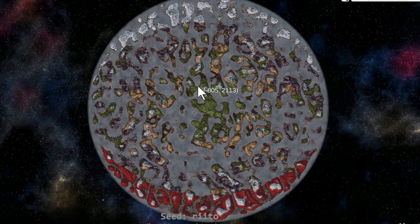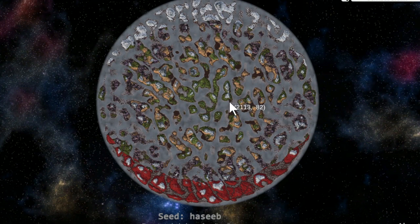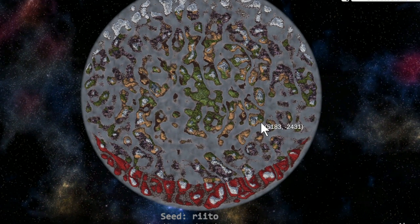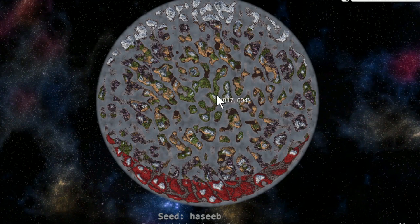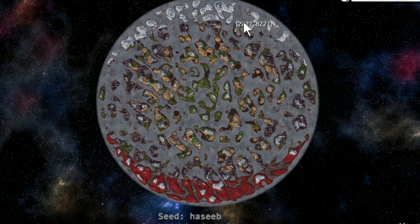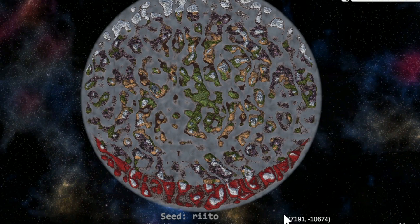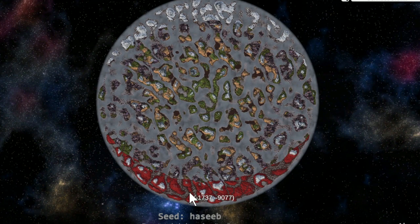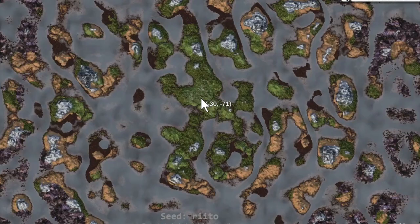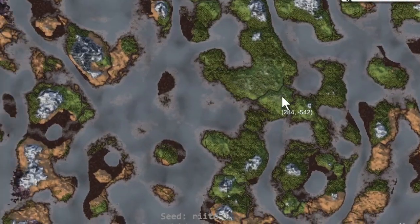Now that we know how each world is generated — here's a different world, the seed Hasib. This world is the seed Rito, my personal favorite seed. They're totally different: islands in different places. But if you look at it, it is kind of similar. Deep north in the north, ashlands in the south — and the ashlands always starts at the same place, same with the deep north. There are some constant patterns. In addition to that, there are also some patterns with the land formation.